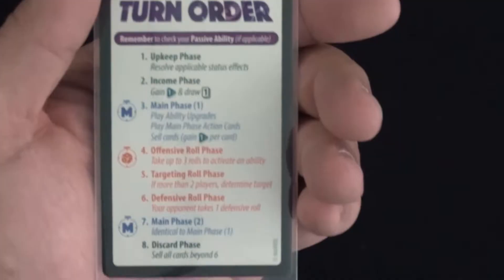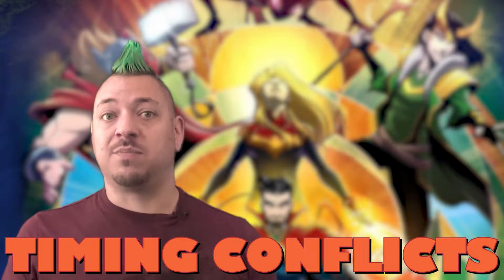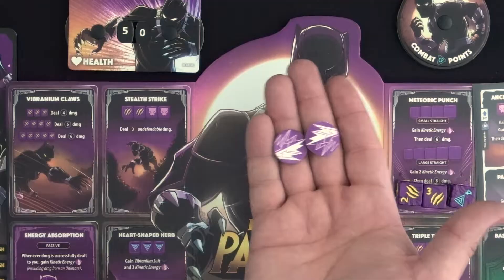Whatever action or ability was interrupted completes after resolving the instant effect. The roll phase action cards have an orange border and dice icon shown, and must be played during either an offensive roll phase, defensive roll phase, or targeting roll phase — these can be played on any player's turn. If multiple players try to play instant actions at the same time, the player whose turn it is has priority, regardless of who initiated the instant action first. For instants played by several people, priority starts with the active player, then in clockwise turn order. Spending a status effect token is not an instant action. Cards and abilities that aren't labeled as instant action cards are interruptible.